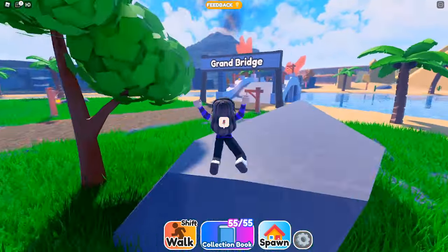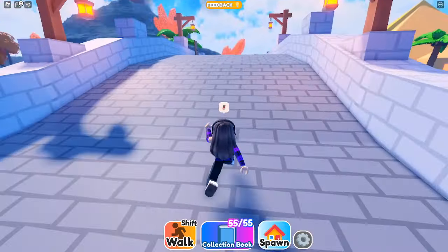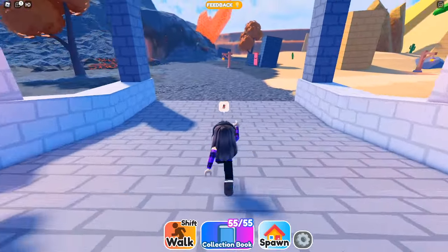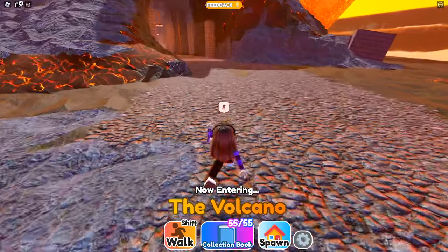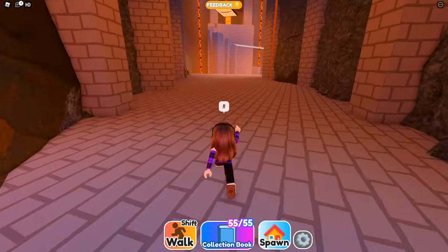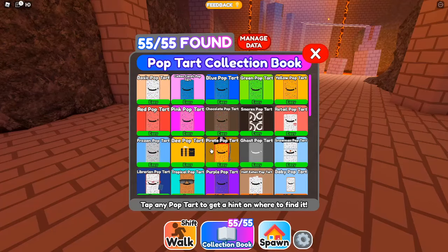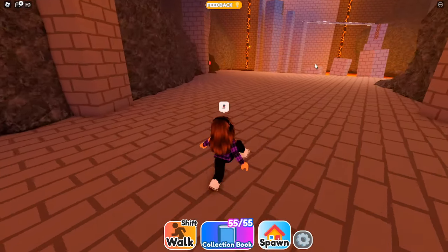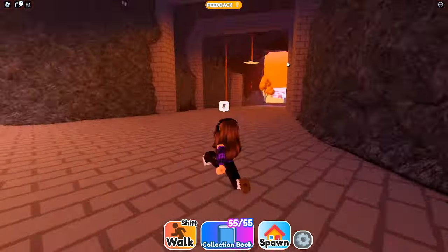Alright, so the first one you're going to find is going to be over here — there are two in this area. You want to come over the Grand Bridge, and then just over here in the volcano there is going to be the first button. You need six of these buttons to unlock the mystical Universe Pop Tart. The first one is over here in the volcano; you don't even have to do the parkour, it's just over here.